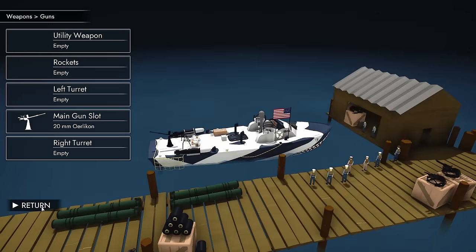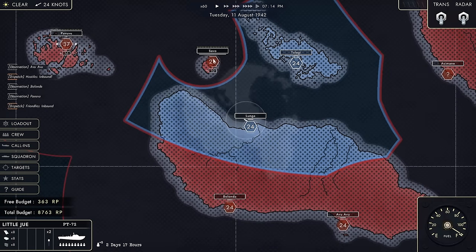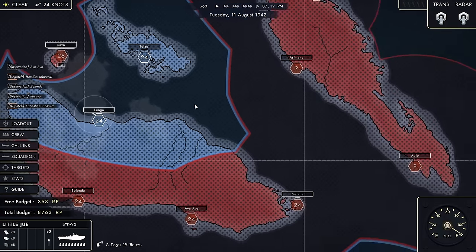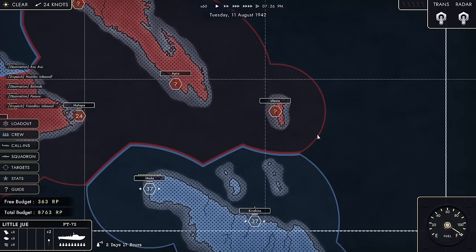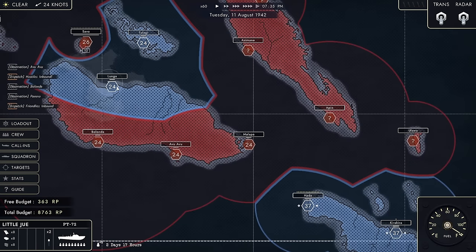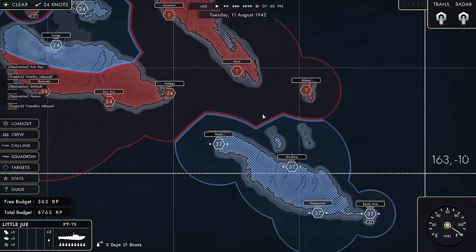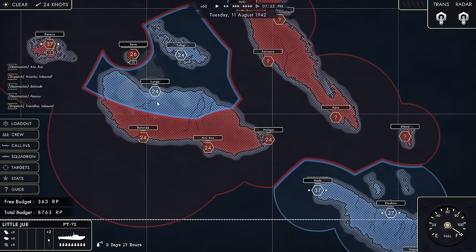So we're going to wait for this task force and give them a very warm welcome with our new 20mm Oerlikon. Just as I am patrolling between Pavuvu, Savo and Lunga waiting for that invasion force, I get a notification that there are friendlies inbound to Ulawa. If I want to join this force, I'll probably not be able to defend Lunga. I can either help my allies push or try and help defend, but I cannot do both — you only get one squadron.